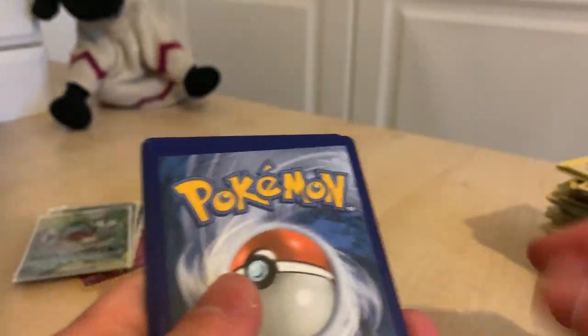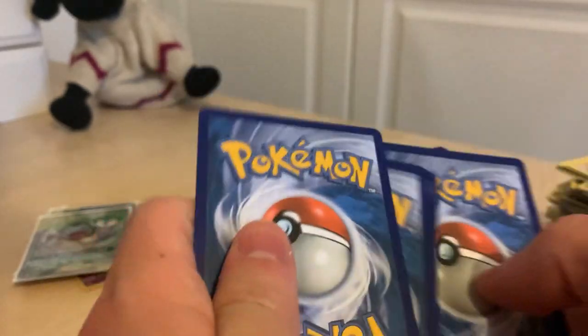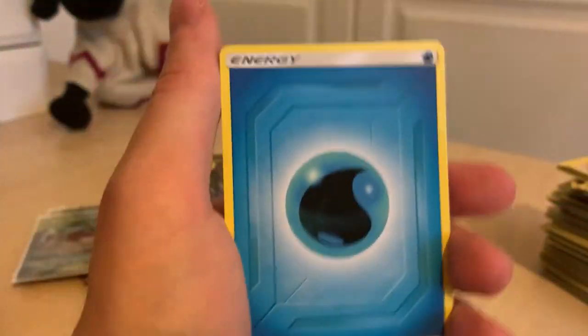Right — Palkia, Dialga, Arceus — what are you going to give me, sir? They're going to give me a nice one. That's actually cool to know if you're going to get something decent or not. Hopefully it's not like a dead holo anyway. Let's go — I think it's something good, guys.